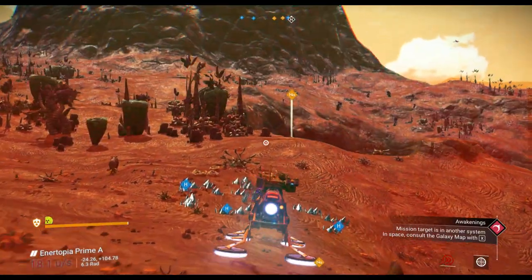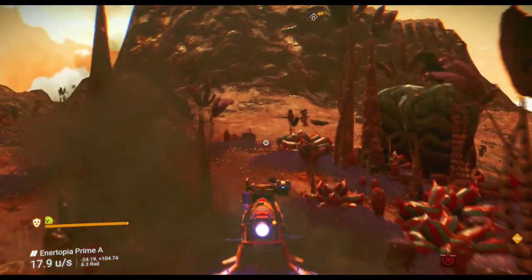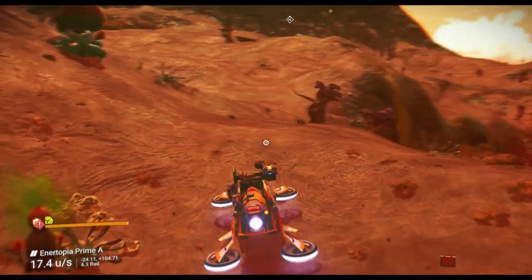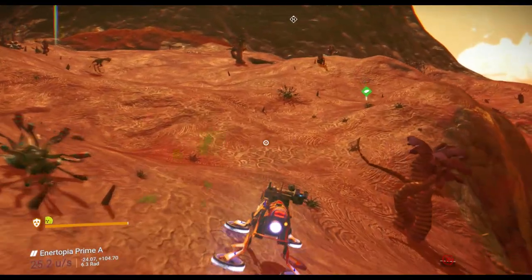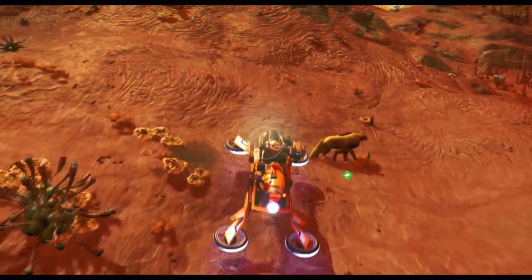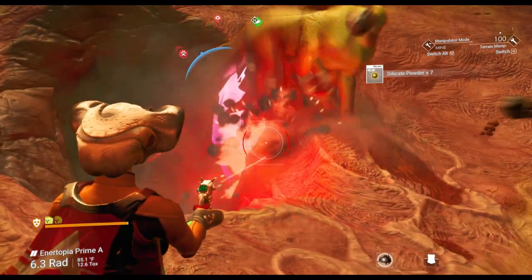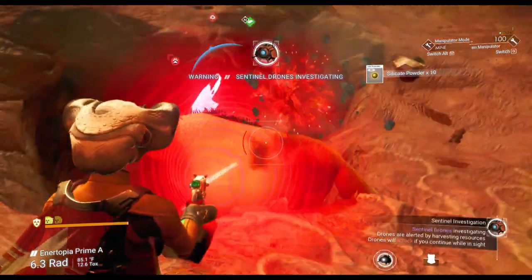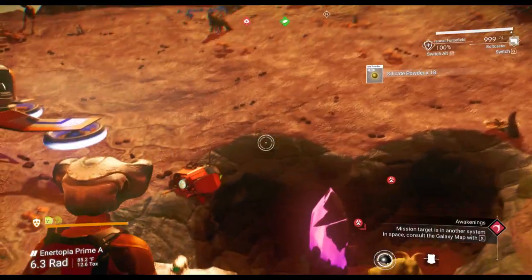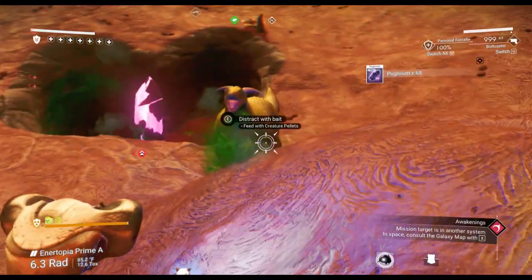Let's head this direction and search. The Exocraft moves quicker and the Exocraft has a boost. The Nomad in particular — oh, this guy is attacked by all kinds of creatures on this planet.